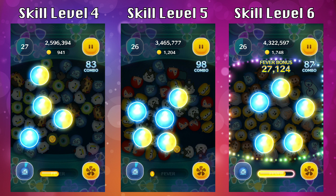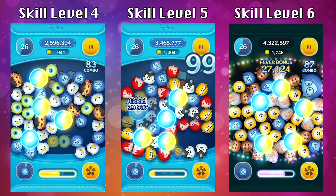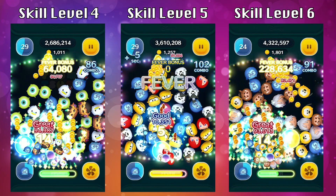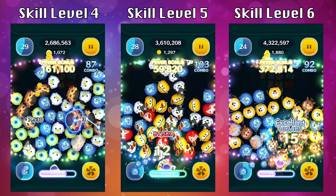What I would recommend is just popping from the top ones and then work your way down. If you look at skill level 6, I did just that — I popped the top one and worked my way to the very bottom. If you go from bottom up, you may end up having a bubble at the very bottom, and in that case you may not get as many chains.